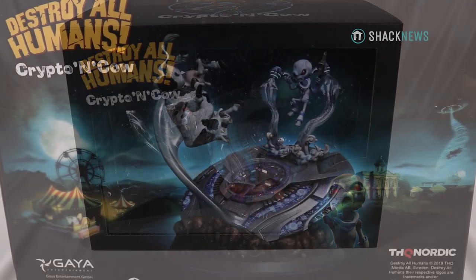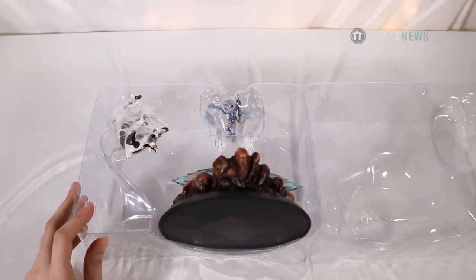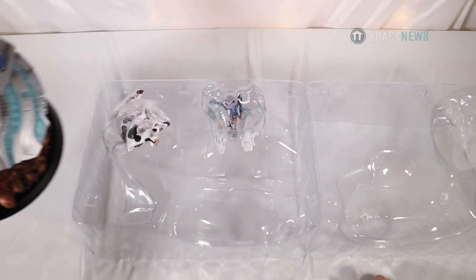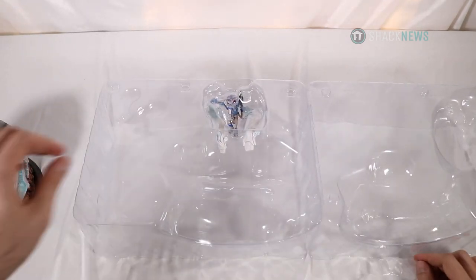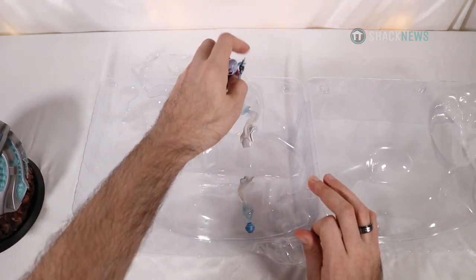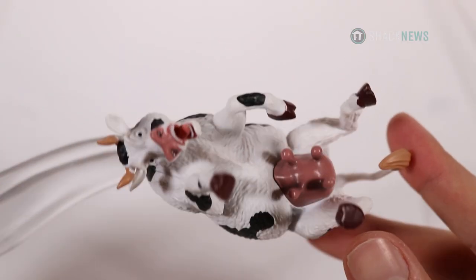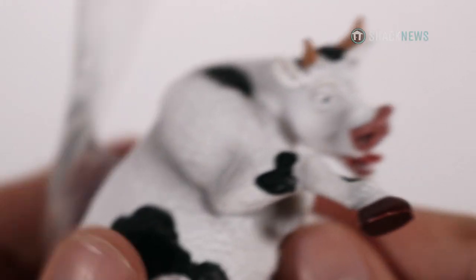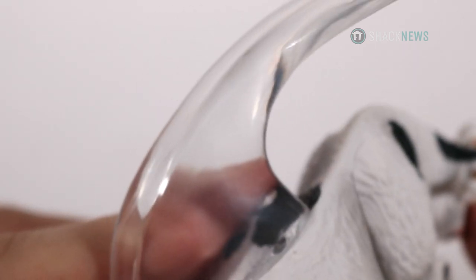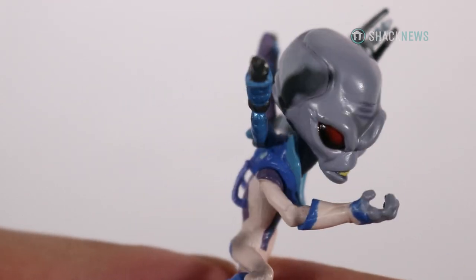Of course, the big ticket item in the Destroy All Humans DNA Collector's Edition is the 9-inch Crypto and Cow figurine statue. It comes in five separate pieces: the base, the floating cow, Crypto, and two of the jetpack blast smoke effects. The detail on these figures is pretty good, and they are made out of a softer plastic, so they have some durability to them, which is always a plus in my book — in case someone or your cat knocks it over, or if you drop it.